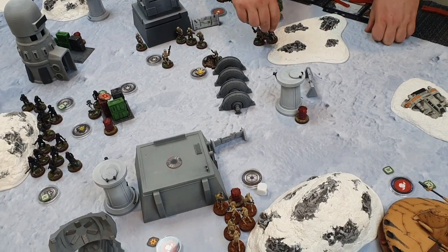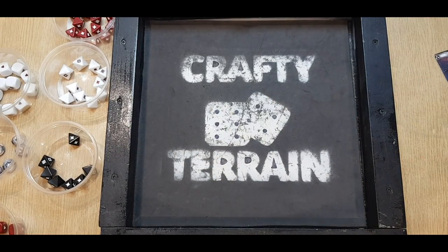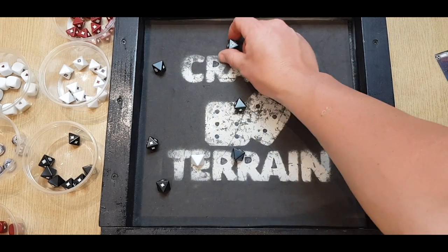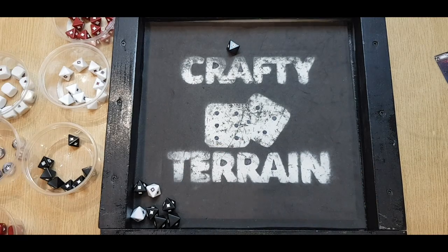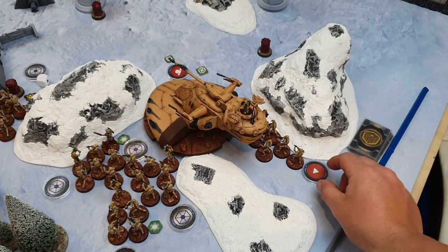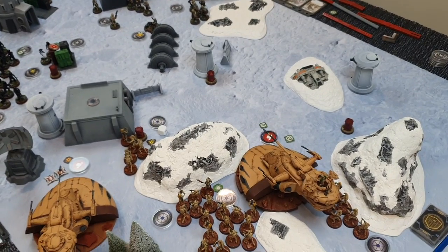Shore Troopers shoot at a droid squad on the barrel. I check cover — I'm in heavy cover — so six black and two white, Critical One from the T-21B. A natural crit and two hits, with two going to cover. One comes through and it's a dead droid. Good shot from the Shore Troopers. I then hold another B1 unit behind the tank, not wanting to move into range of the Shore Troopers.